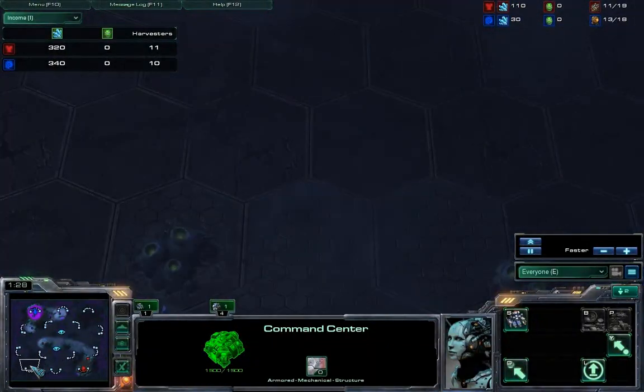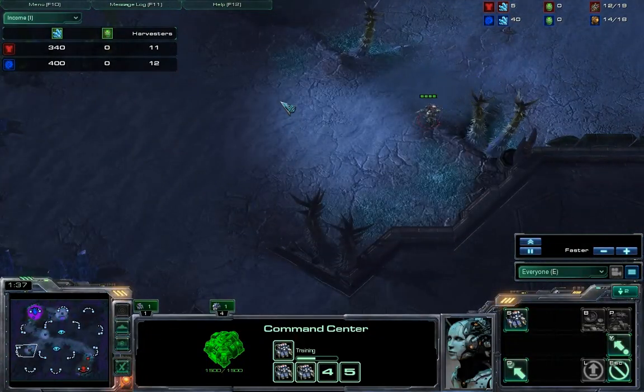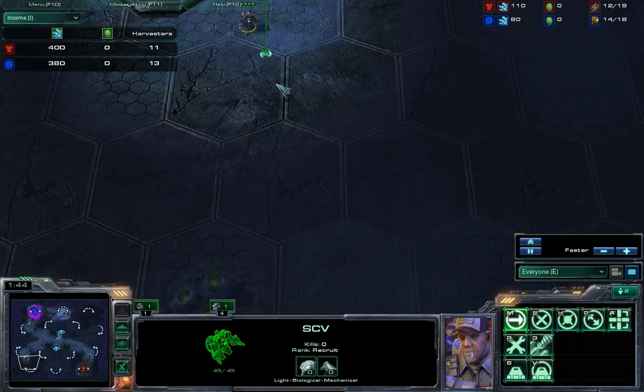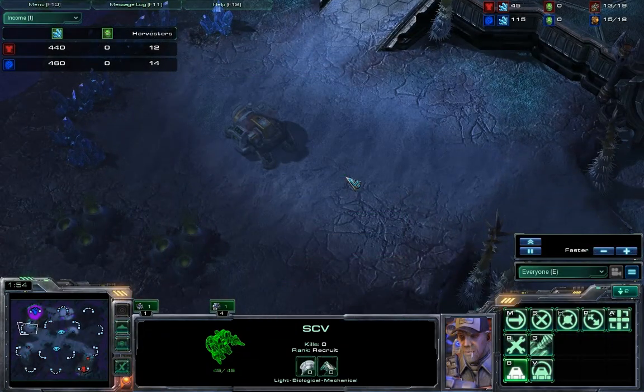The other thing is it's not that hard to find your opponent, because you never spawn vertically. You can't actually spawn in vertical positions on Shakuras — it can only be one of two positions, either here or here. So when I build my first supply depot, at the same time I send out an SCV to scout. I'm looking for creep, and as soon as I find it, I'm going to do an Engineering Bay block. I see no creep here, so I immediately queue up an Engineering Bay right here to block his expansion.